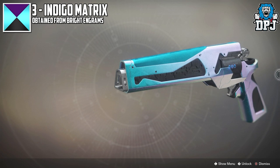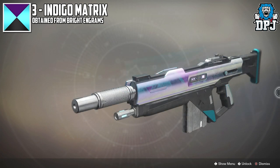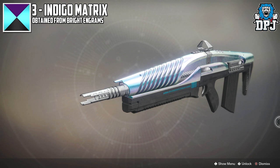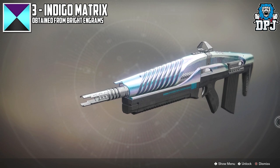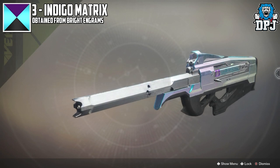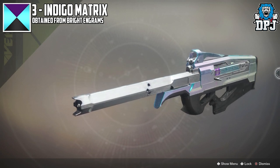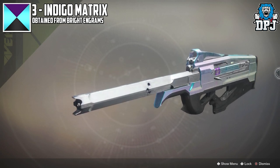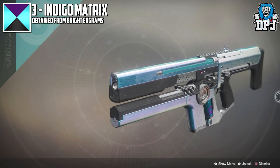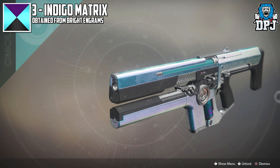In at number 3 we have Indigo Matrix. This shader is a true pearlescent shader — it basically changes tone at different viewpoints, which is amazing. It looks absolutely awesome on armor too. There are a couple of people out there that don't like this kind of shader, which is fine — we all like different things. This is one of those shaders you either absolutely love or you think it's terrible looking.